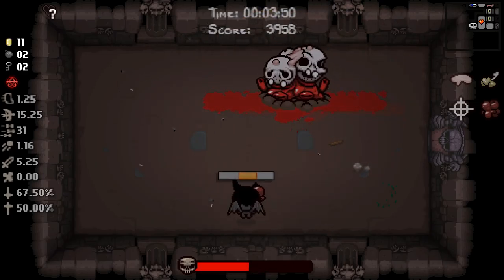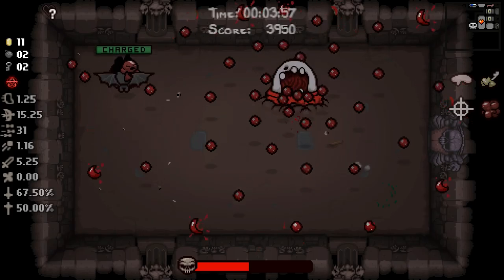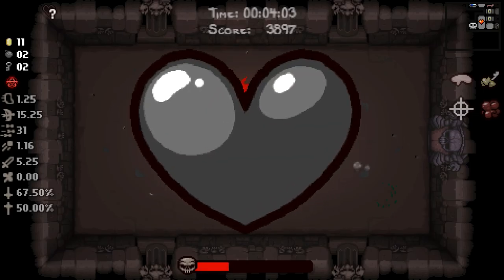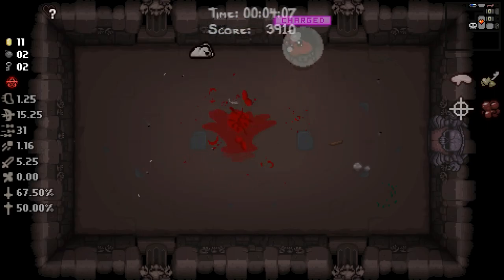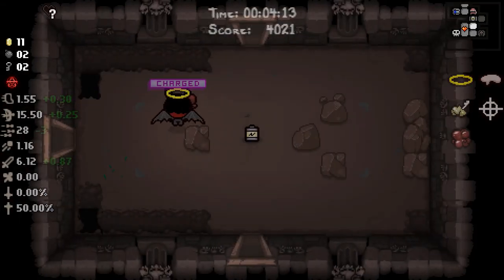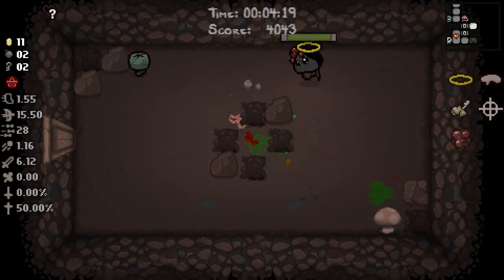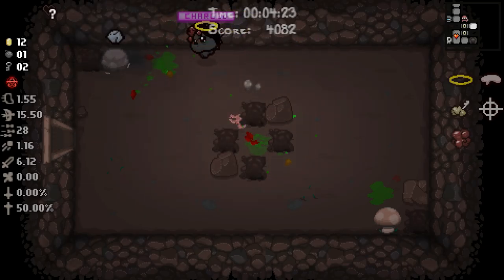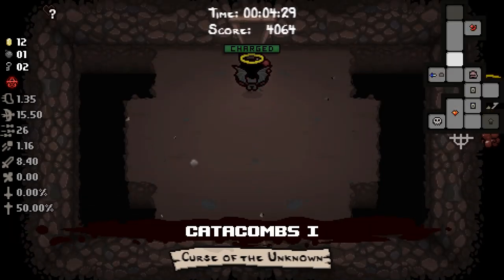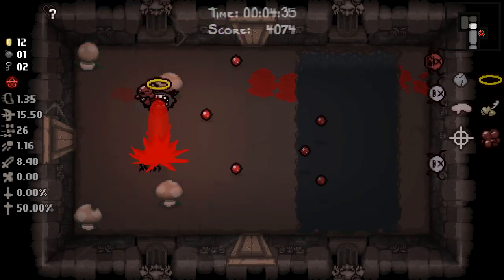That solves the mystery of what our Zodiac thing was on this floor. We did not get a deal, but we did get a speed upgrade and a tears upgrade. We're still looking for our item room on this floor. The Halo is also a range upgrade, which is actually really good as Azazel. Small Rock - that's a damage up with a little bit of speed down, but thanks to the Halo we're basically back to where we were on speed, maybe even a little bit better. The damage upgrade is really nice.